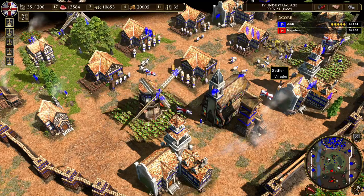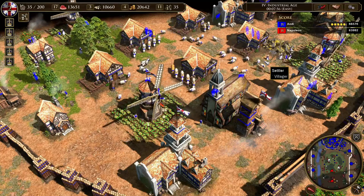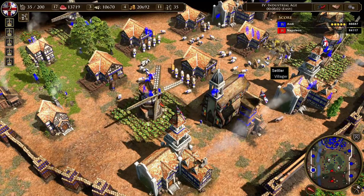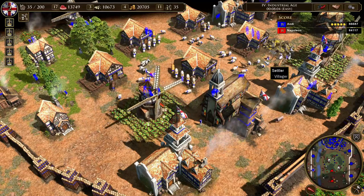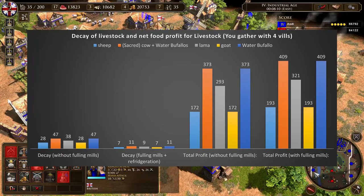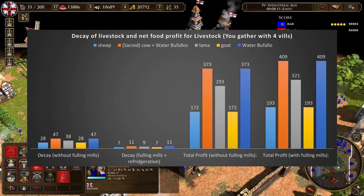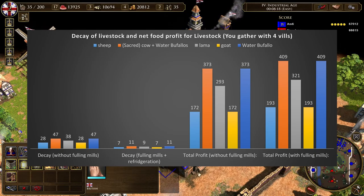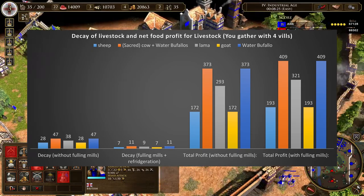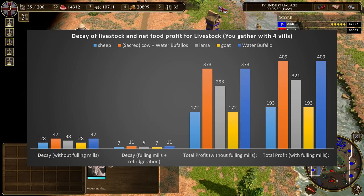I do the same calculation for all livestock, taking into account how Refrigeration and Fulling Mills affect net profit. With those cards you have a faster gather rate, meaning less time for decay. To summarize: you get the most value from livestock using Fulling Mills and Refrigeration. Sheep and goats are value-wise the worst livestock because they cost the most and have the lowest maximum food capacity. The most value comes from cows — cheaper than sheep and highest food capacity — while llamas fall between sheep and cows.